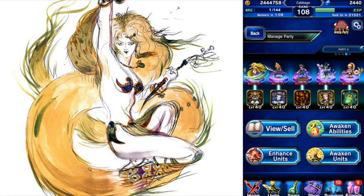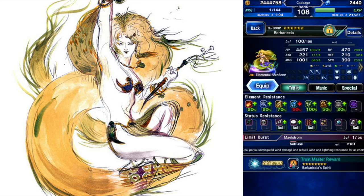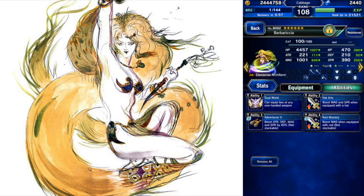First up here is Barbarusha, and she will be my main damage dealer. I gave her two rods and then some magic stuff. I just got Ash's Ring the other day, so I put that on her — some more stat buff stuff. Just got her over a thousand magic, that's cool.